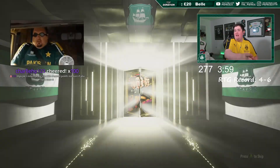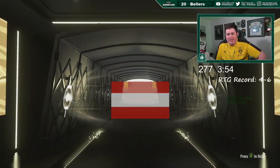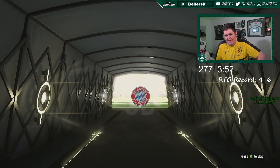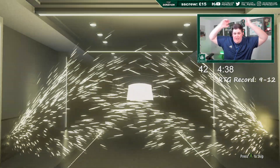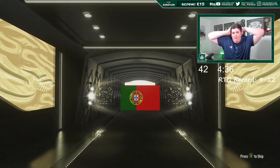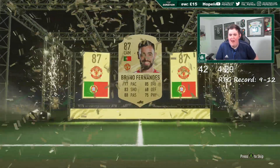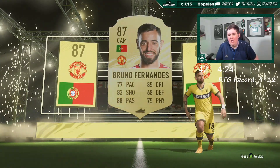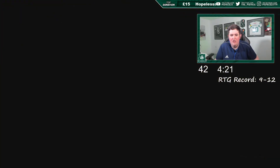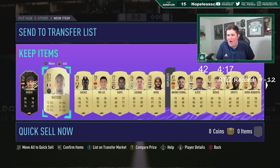You could get something sick — but see, this is the normality, it's just absolute pain. We did have that sick pack yesterday, so I guess that was alright. Walkout finally in a 100k pack — take me back, five in a row without a walkout. Bruno Fernandes, 87 rated — Bruno Fernandes! That is the first walkout we've had for a long, long time. These 100k packs have been so, so bad.